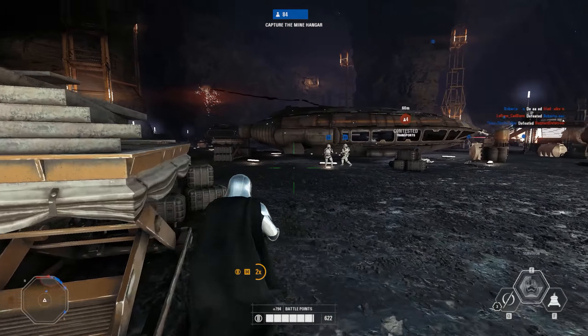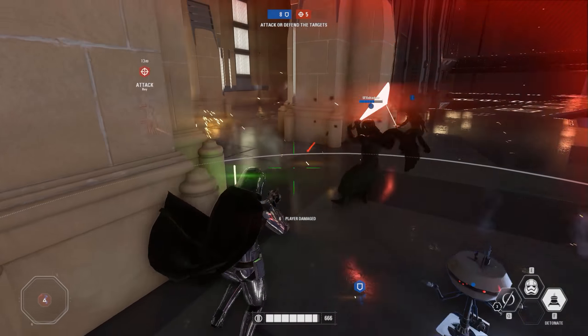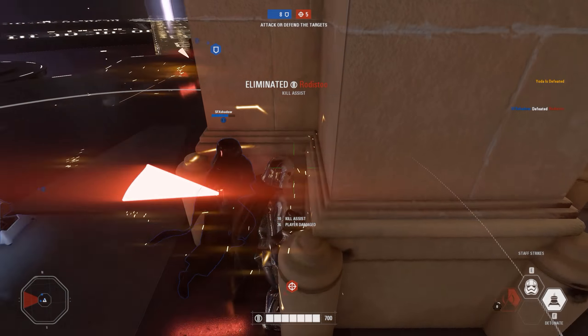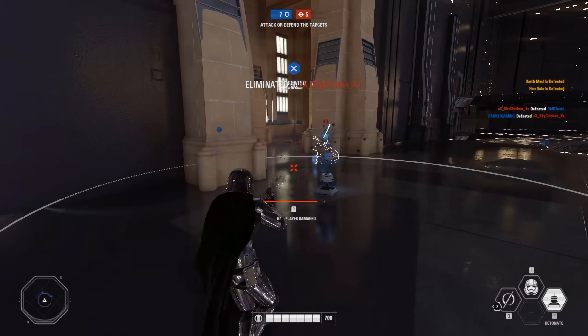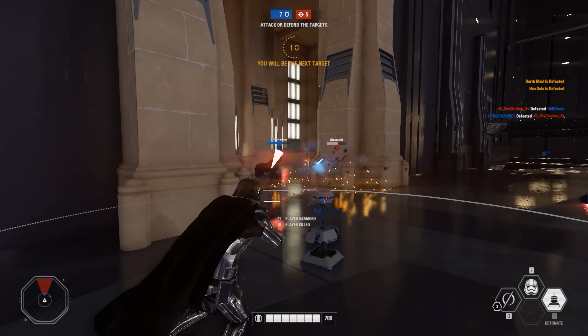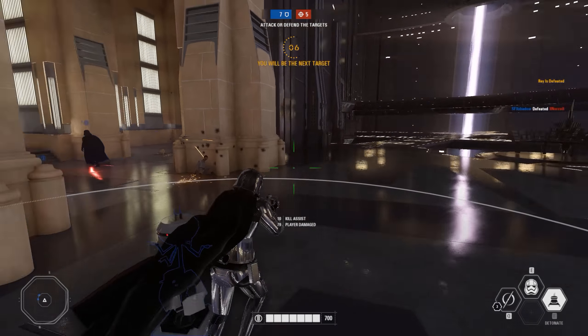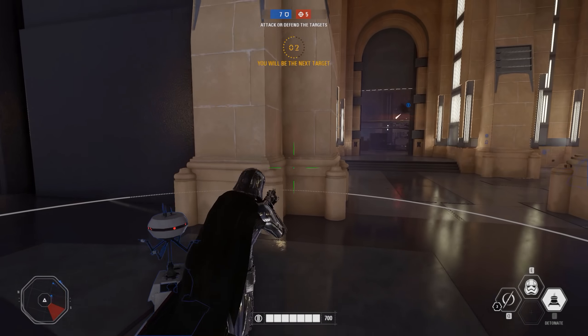Let's get into the first ability: Staff Strikes. Here Phasma unfolds her staff and delivers devastating strikes against anyone foolish enough to get close. It can hit a combo of three times, with the first being the most powerful strike. Like other refresh abilities, this one recharges all the time so you can consistently hit people with the staff. But to get the full combo you need to have free strikes in reserve and you're not allowed to be interrupted during the hits.